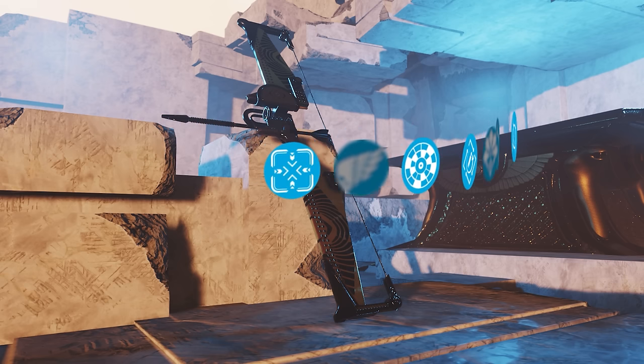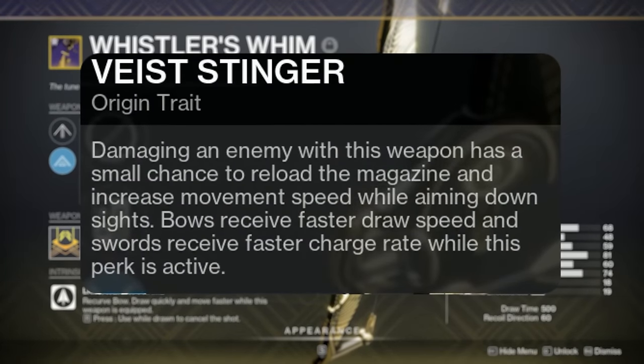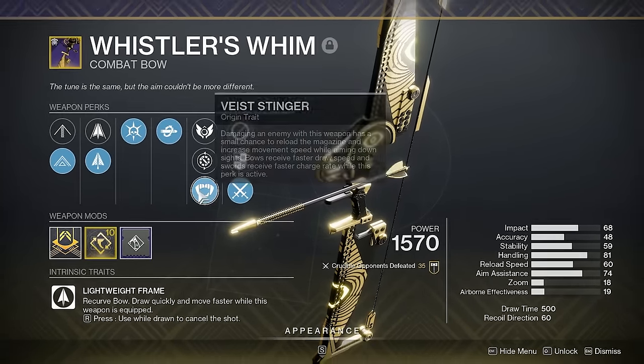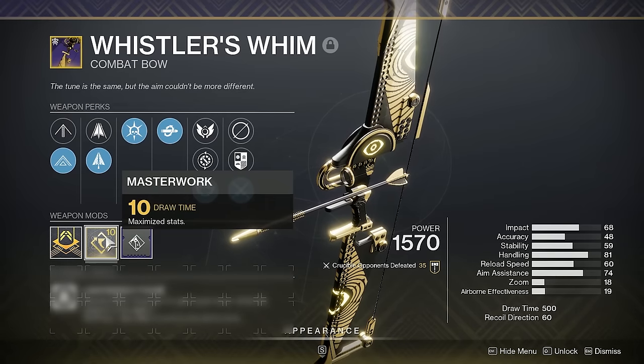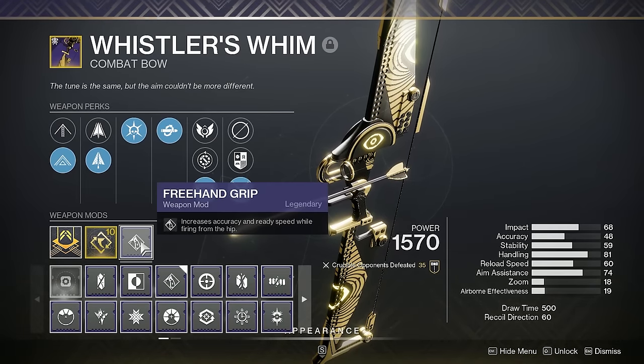That pretty much covers the entire perk world of the bow. It comes with a new origin trait — normally we have the Trials or Crucible origin traits, but they're not that hype. Vase Stinger actually gives you a nice little benefit: whenever you proc the perk, the bow receives faster draw speed. The bow already shoots really fast and it's going to shoot even faster. I have Draw Time Masterwork and recommend using a Free Hang Grip mod or a Targeting Adjuster mod.